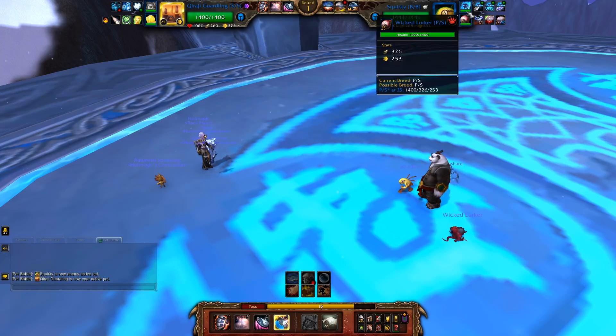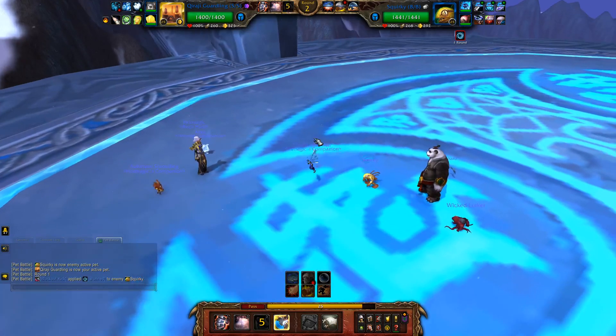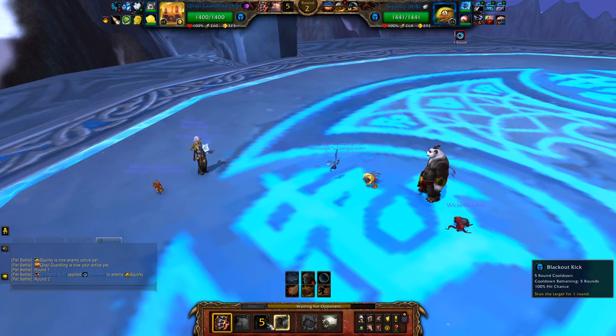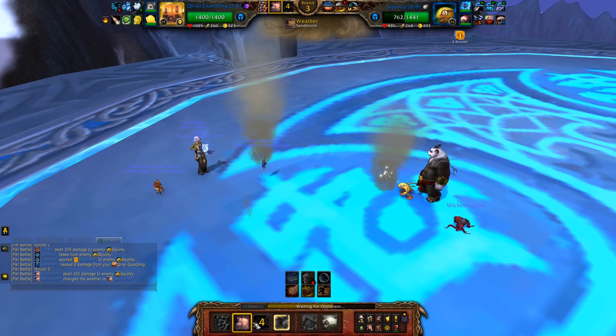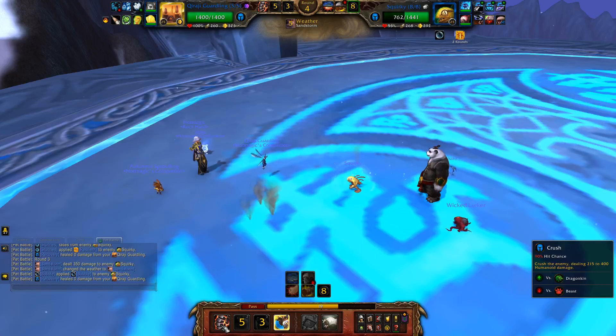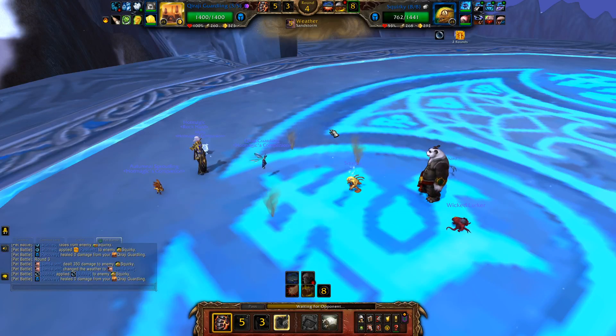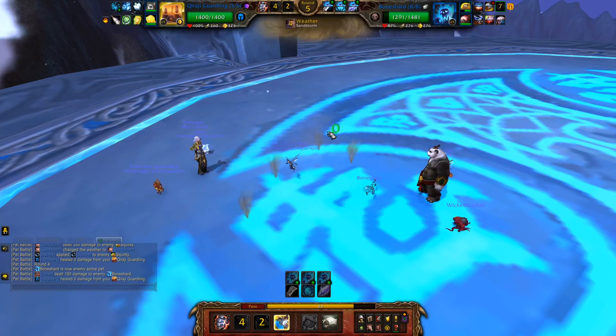He started out with Squirky — I'd love to take that pet out as soon as possible. Usually if you're faster you want to go for Crush first, not Sandstorm first. The reason is if you go Sandstorm first it will reduce not only the hit chance but also the damage you'd do with your Crush. Just a little thing to get extra damage — I've seen other people do it in the past as well.